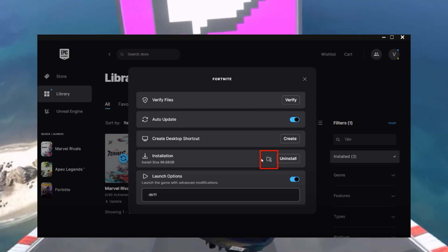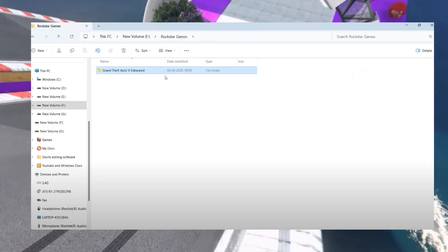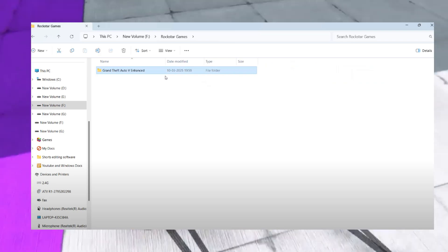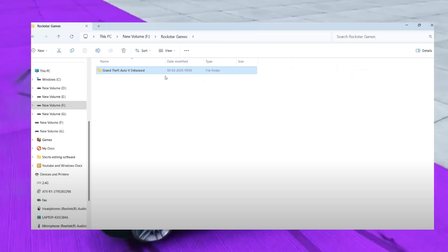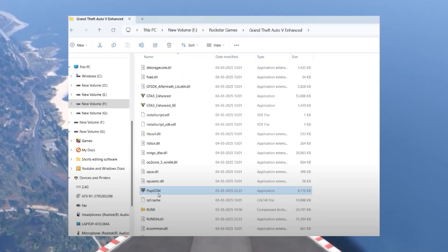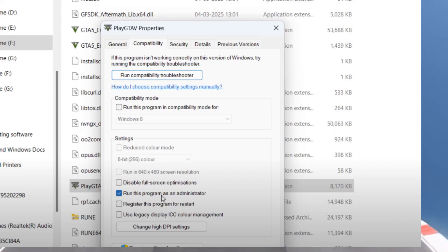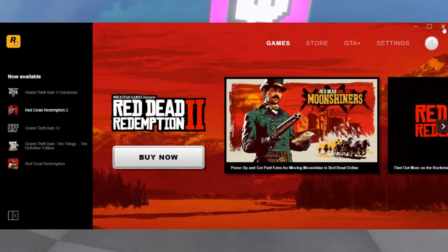Once verification is complete, locate the game directory. In the Epic Games Launcher, click the three dots icon again, select manage, and under the installation section click the folder icon to open the game directory. In the game folder, find the file named PlayGTA5.exe, right-click it, and select properties. Under the compatibility tab, check the box for 'Run this program as an administrator,' then click apply and OK.